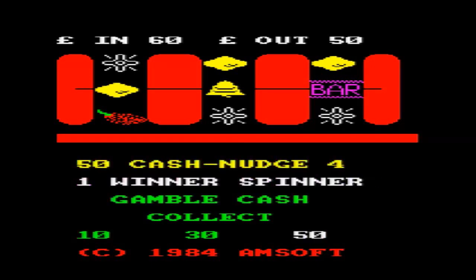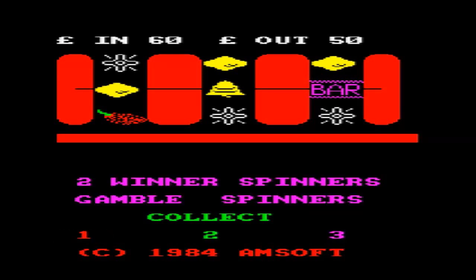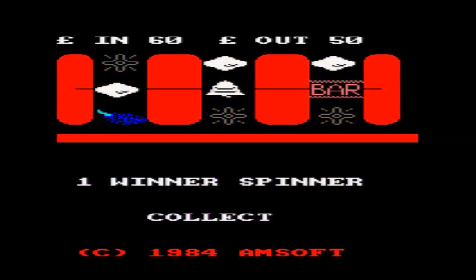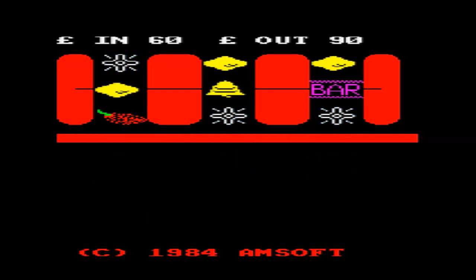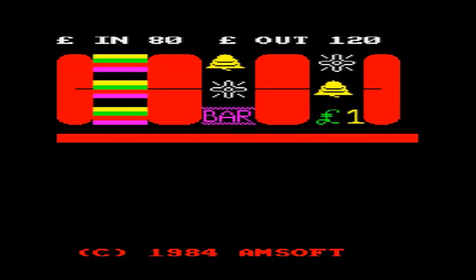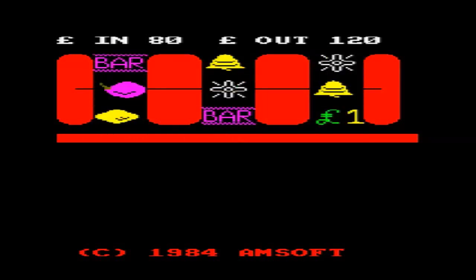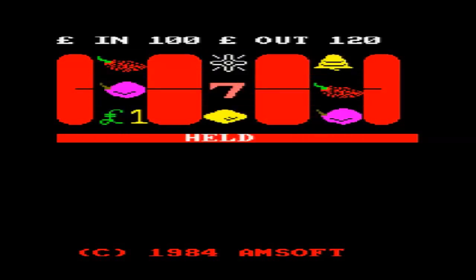Fruit Machine was made by Amstrad's in-house software in 1984 - that's going back a bit. I got my CPC in 85/86, so it must have had at least one owner before me. They had a stock of software and it came with that. And then - oh hello, look at this, instant jackpot!